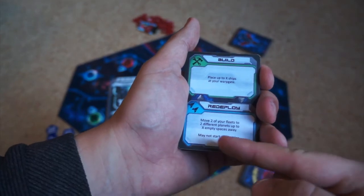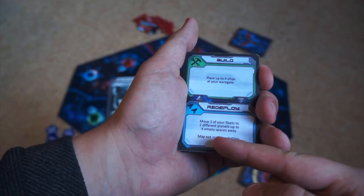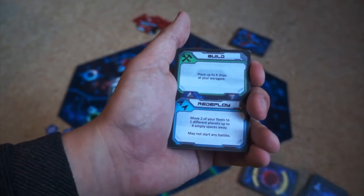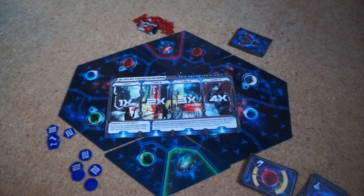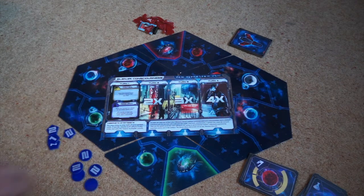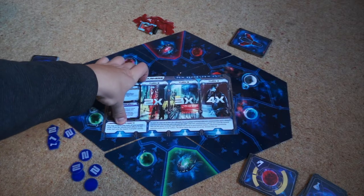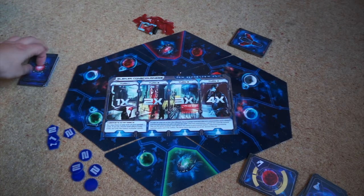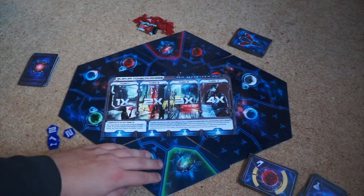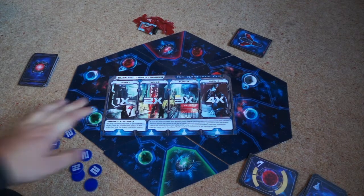On redeploy, I will move 2 of my fleets to 2 different planets up to X empty spaces away — so that gives you an idea of how powerful this can be. You play 1 card on your turn face up, take the action, and then you'll play the rest of your cards. Usually you only get 4 cards in your hand. One of the actions is draw more cards, which activates depending on where you play it.